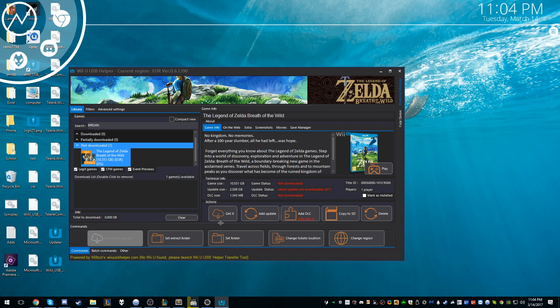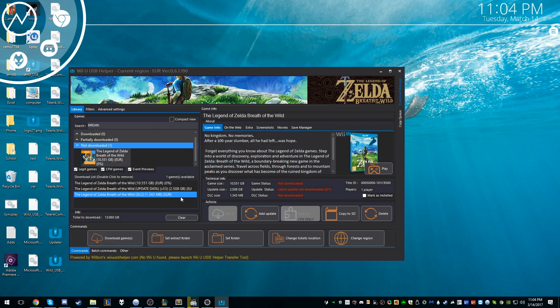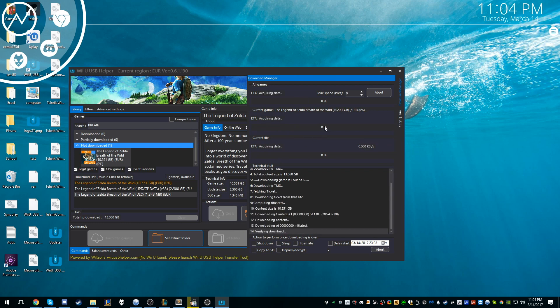You just want to type in either Zelda or Breath of the Wild, add it, and hit get. It'll ask you if you want the update and DLC as well. The games are around 13 gigs. Then you just hit download games and it will start downloading. I'll fast forward through this part so you guys don't have to watch me download 13 gigs.